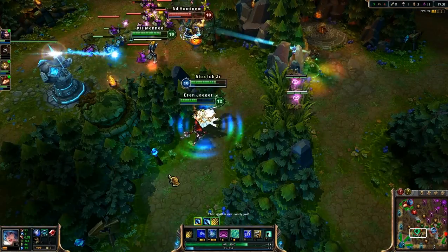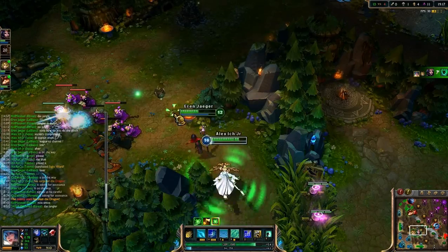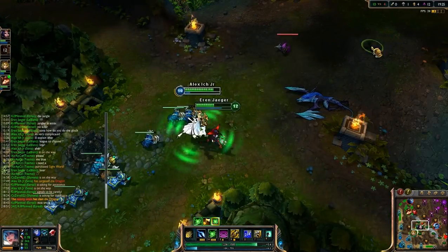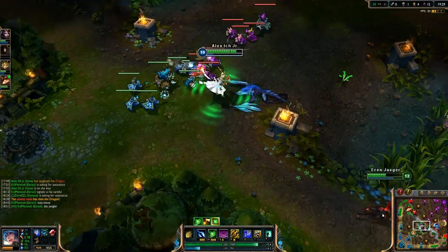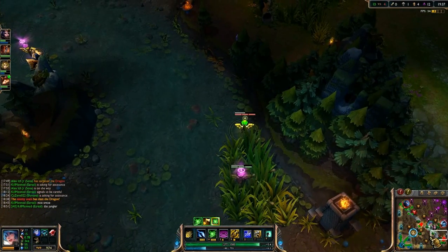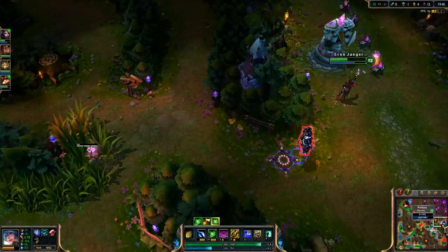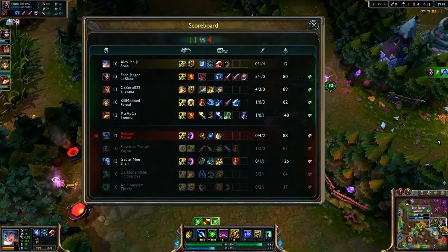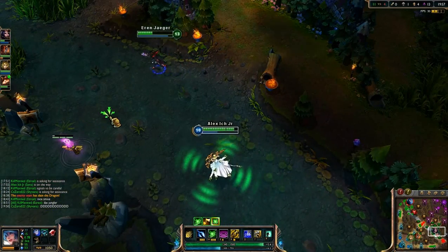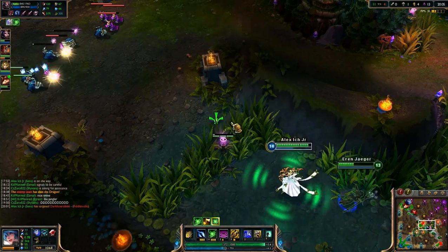Alright, let's go. He's low but he's smart. That's the power of wards — had we not warded there we wouldn't have known that Xerath was so low. If we didn't know Xerath was so low, LeBlanc wouldn't have chased and gotten that kill. We can see Fiddle because we have the whole jungle warded, so we know when a gank is going to happen. There are no more surprise ganks — it's just straight-up death.